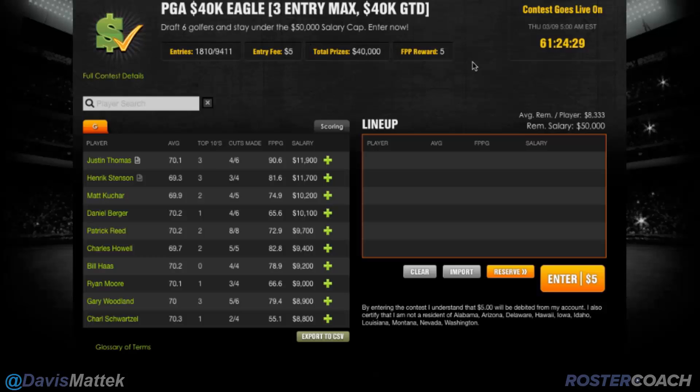This is a really good starting spot for you. Right now I have the salaries for the 2017 Valspar Open pulled up on DraftKings.com. This is one of my favorite tournaments — the three max on DraftKings. So just like all other sports on DraftKings, your total salary is $50,000, as you'll see there on the screen. What you do on DraftKings is you select six golfers underneath the salary cap and try to score the most amount of points.